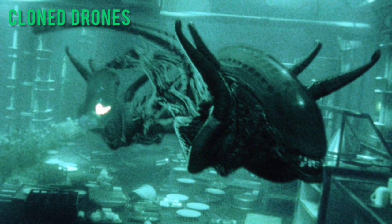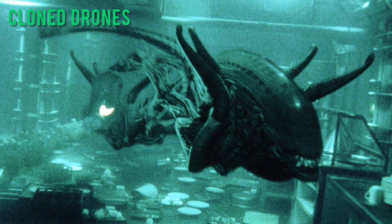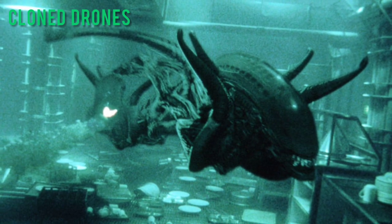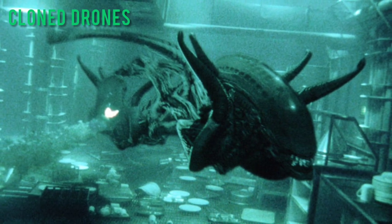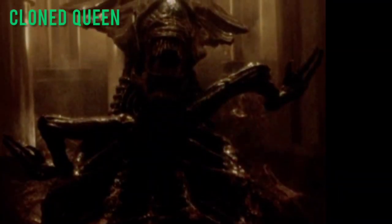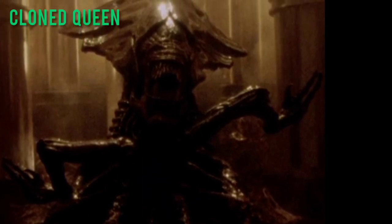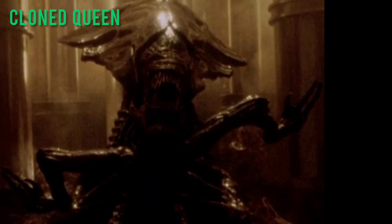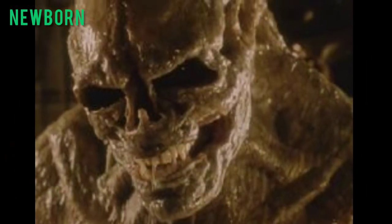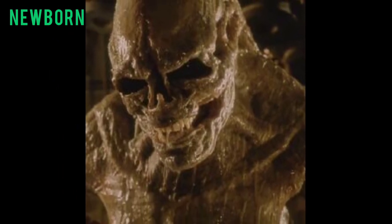Cloned Drones — artificially created by the USM after attempts to clone the deceased Ellen Ripley. They are contaminated with human DNA, giving them an altered appearance including a different colour and a fleshier body. Cloned Queen — created by cloning blood samples of Ellen Ripley by USM scientists; it also contained human DNA and would give birth to the Newborn. The Newborn — a mutant human-xenomorph hybrid which emerged as a by-product of the Cloned Queen.